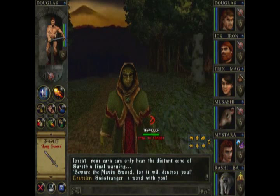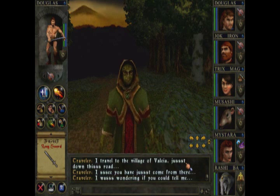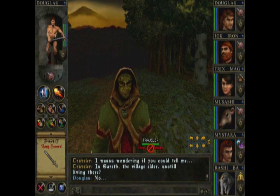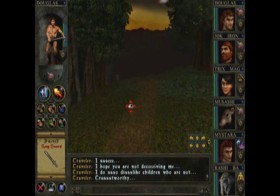A traveler stops us on the road: 'I have a word with you. I travel to the village of Malaya. I see you have just come from there. I was wondering if you could tell me — is Carend the village elder there?' I feel like a racial profilist but this guy just looks kind of evil and creepy, so I'm going to lie and say he's not there. He responds: 'I see... I hope you are not leaving me.' We move on to the cemetery.